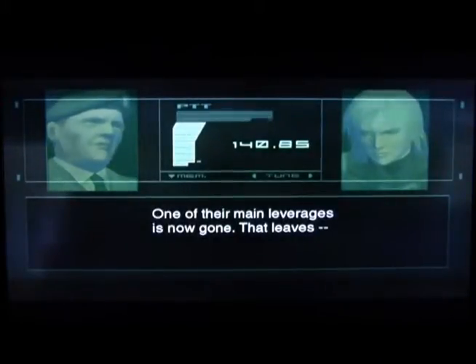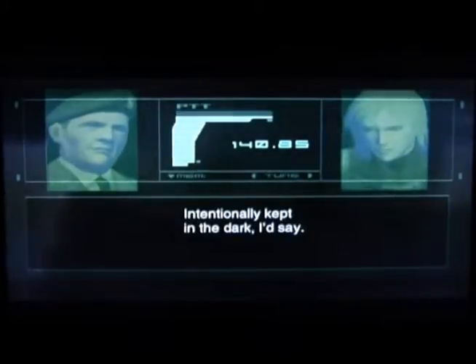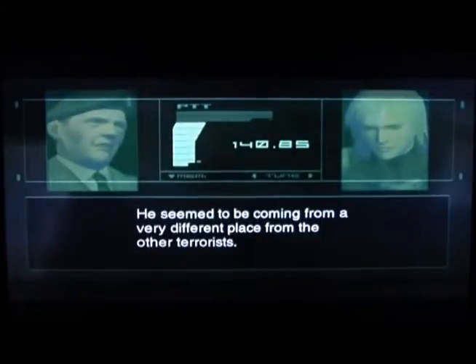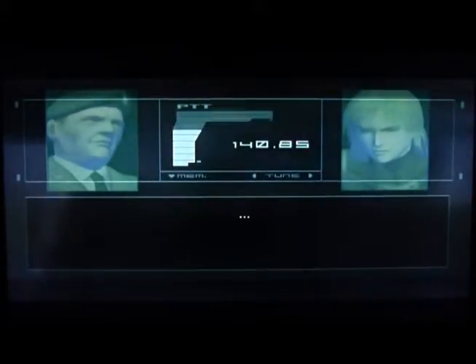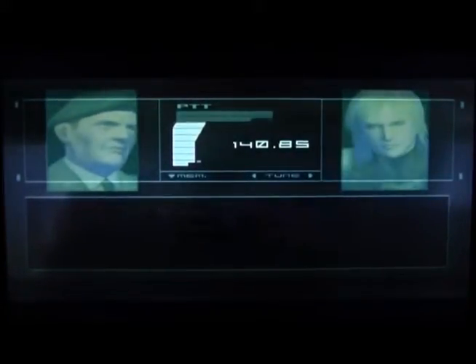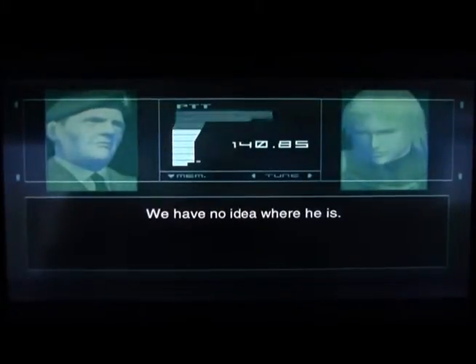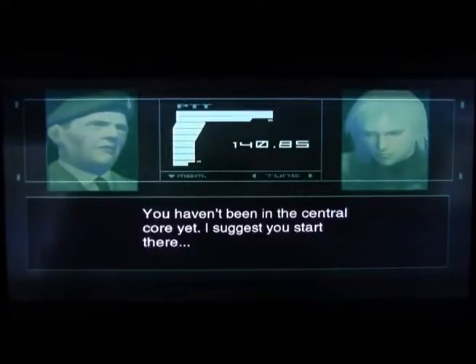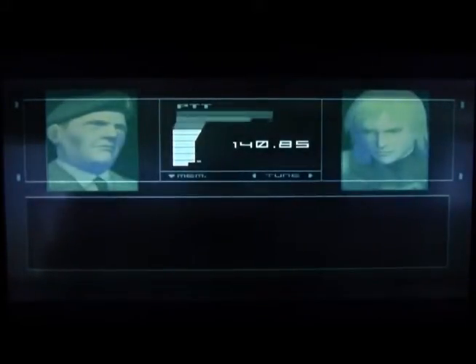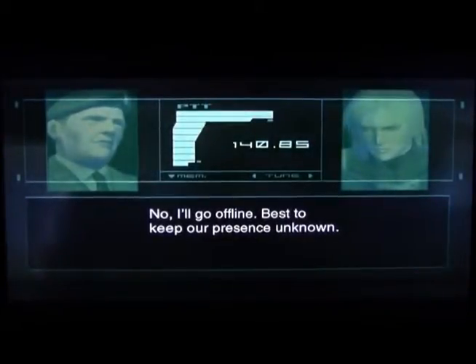Good work, Raiden. Looks like all the bombs are neutralized. One of their main leverages is now gone. Colonel, Fat Man didn't seem to know about the ransom demands. Intentionally kept in the dark, I'd say. He seemed to be coming from a very different place from the other terrorists. Raiden, a lot of hostages — our president included — are still in danger. Keep your mind focused on protecting them. What are my orders? Rescue the president. You haven't been in the Central Core yet — I suggest you start there.